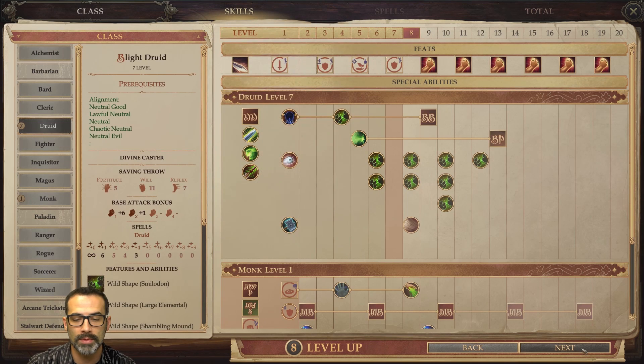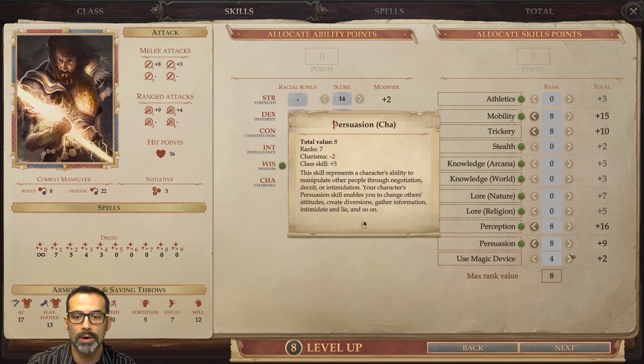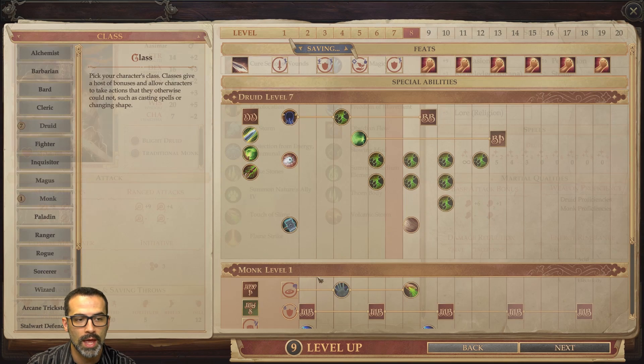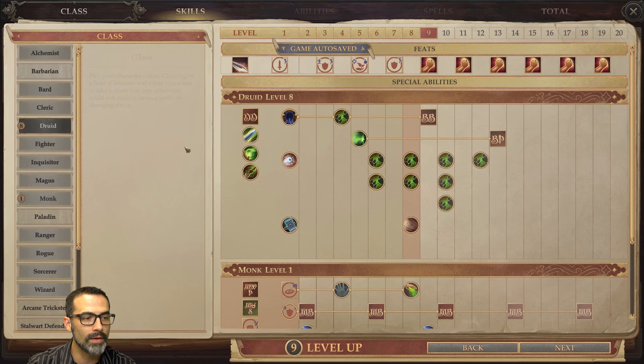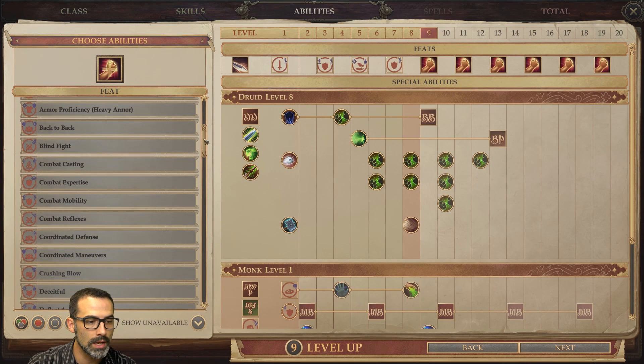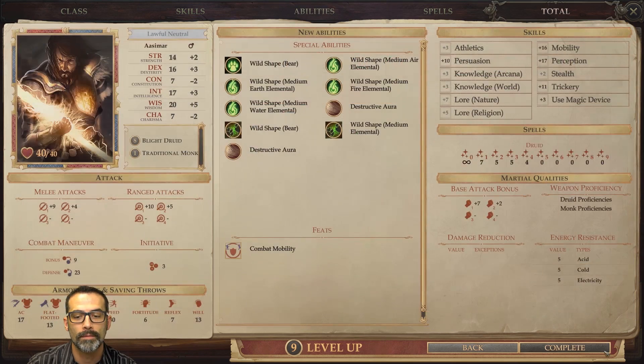At level eight we take our seventh level of druid. We put that point into Wisdom again — this adds to armor class for being a monk and gives us more spells per day as a druid. At level nine we take our eighth level of druid, and the feat here is Combat Mobility because it's required for Duelist. At level ten we take our ninth level of druid.